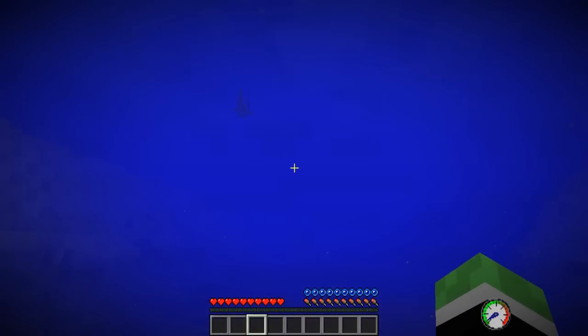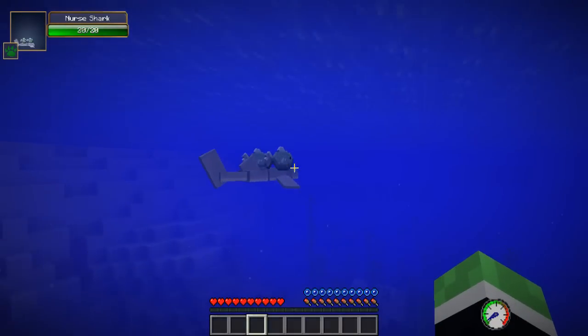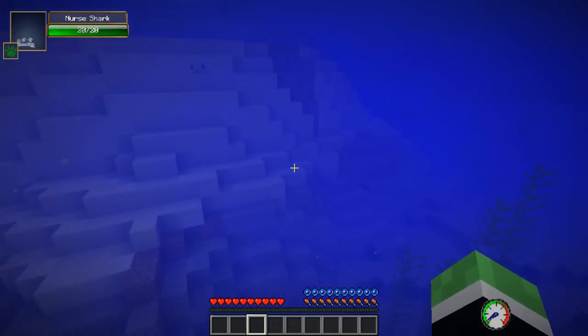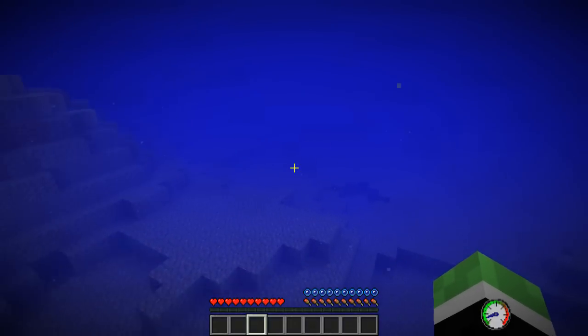Awesome! And look, we've got a pressure meter as well in the bottom right. What's this fish? A nurse shark! Whoa, look at this — there's two little fishes just swimming on top of the nurse shark. I guess because it's a nurse shark, it's looking after the two fish. There's another one there as well. This is so cool, this is amazing. And then you've got the normal squid as well.